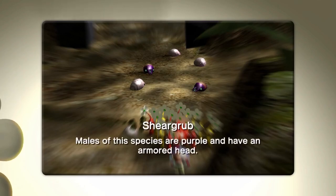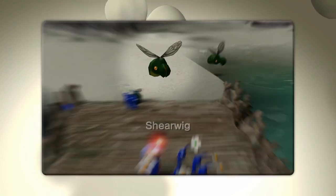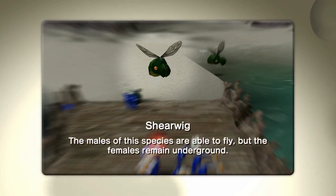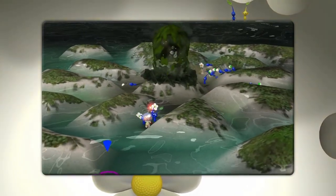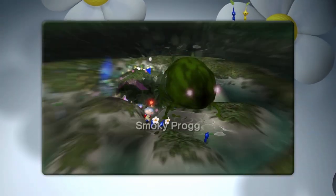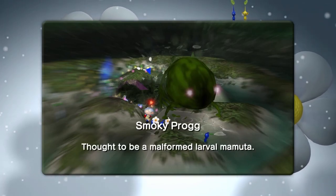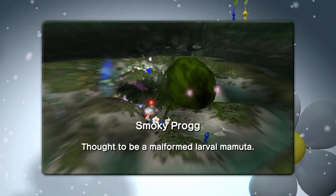And then we have these annoying Sheargrubs. Males of the species are purple and have an armoured head, while the female ones are just white. And then we have the more annoying ones that go flying - Shearwigs. The males of this species are able to fly, but the females remain underground - we don't even know what those ones look like. And here's the Smoky Progg - thought to be a malformed larval Mamuta, which I think it is.